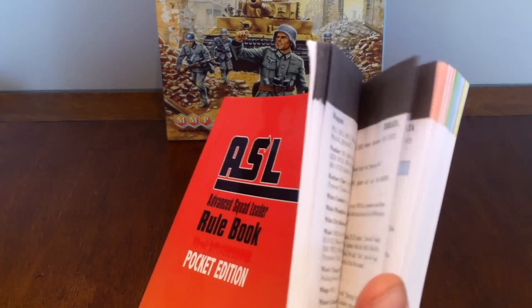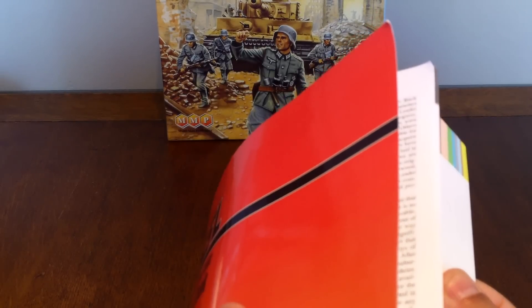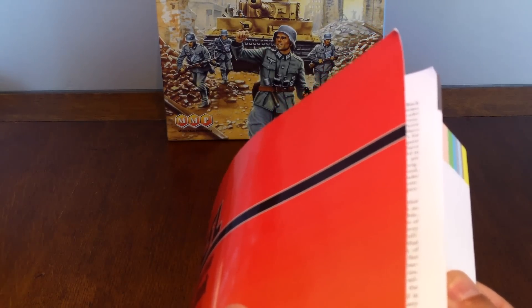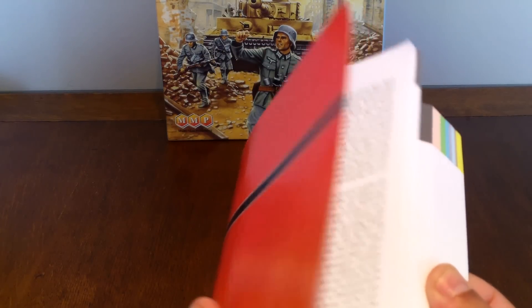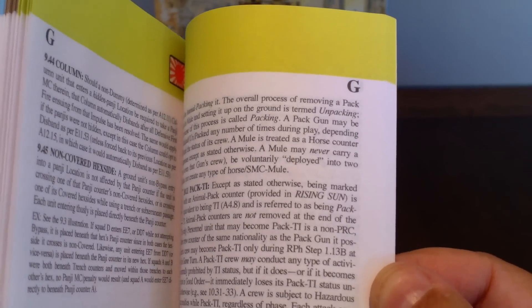The primary rules have chapters A through E, and then they jump to H — which is like the historical, or design your own scenarios — and the armory, and K, which is the tutorial. Well, this is different. The pocket edition has A through E as well. It skips H and K, but it does have F and G, which the original rulebook doesn't include — you have to get other modules to get those for your three-ring binder.